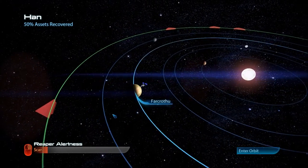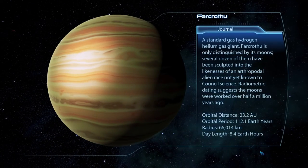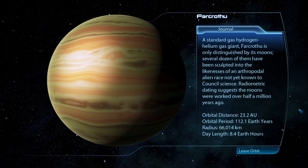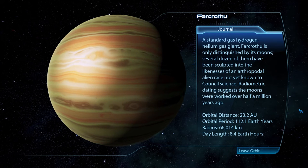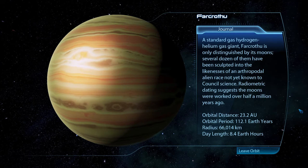Fourth planet: Far-Krothu. A standard hydrogen-helium gas giant — a little redundant. Far-Krothu is only distinguished by its moons. Several dozens of them have been sculpted into the likenesses of an arthropodal alien race not yet known to science. Radiometric dating suggests the moons were worked over half a million years ago. Trothians, maybe?